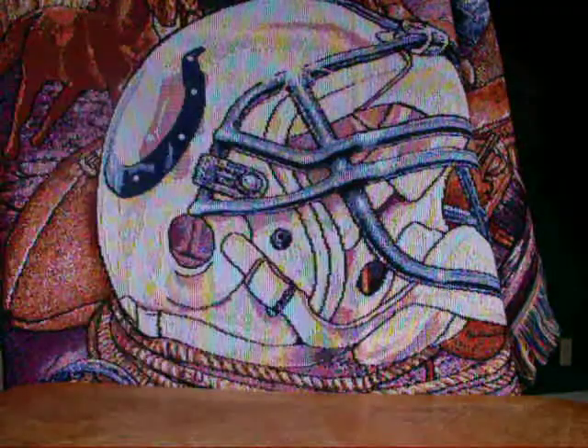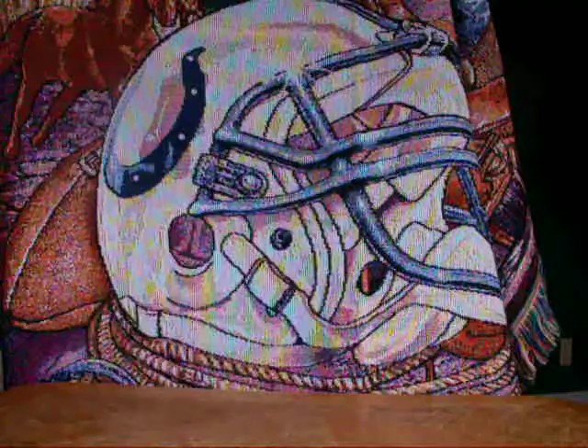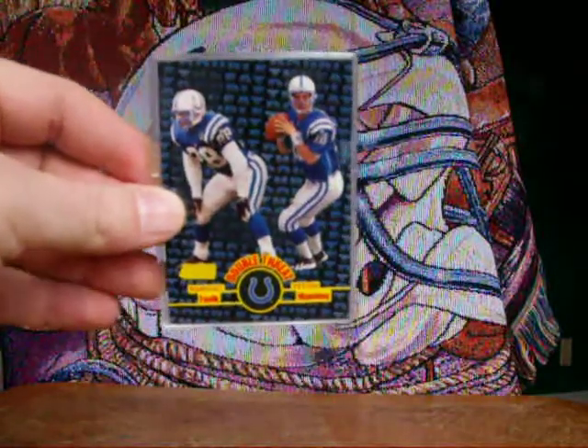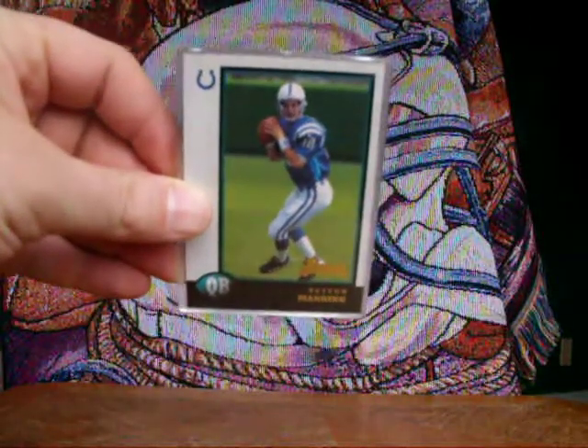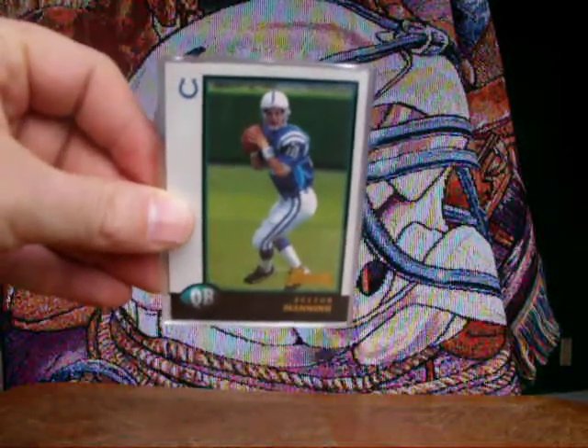Upper Deck Rookie Encore Insert. Stadium Club Insert. Bowman Rookie — this one's for trade if anyone's interested; I have two of these.